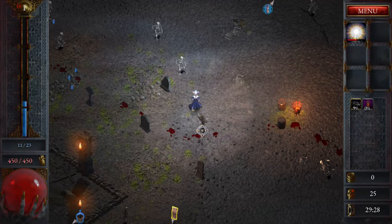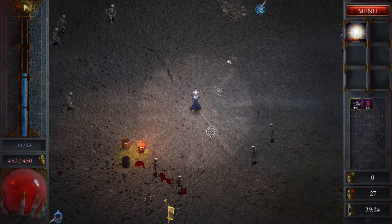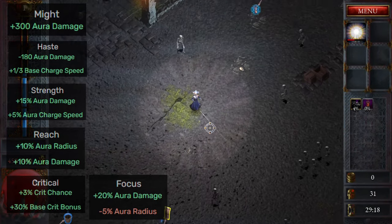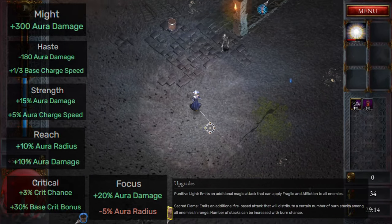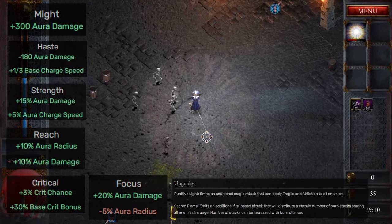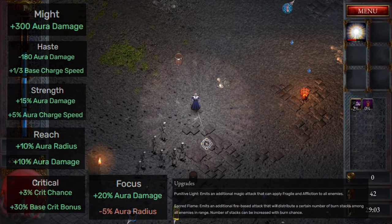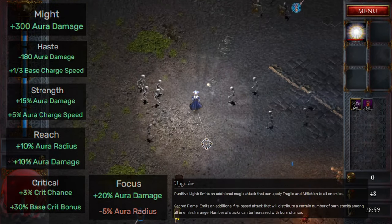When picking traits for this ability I would focus on damage increase while trying to avoid making the aura smaller. I suggest Might, Haste, Strength, Reach, and then the others but avoid them if possible. The upgrades for Radiant Aura are Punitive Light, which will add an extra attack that can add negative effects to the enemies hit, and Sacred Flames, adding a certain amount of burn stacks to all enemies in range. I would almost always pick Sacred Flames, especially in combination with other burn effects, abilities or upgrades.